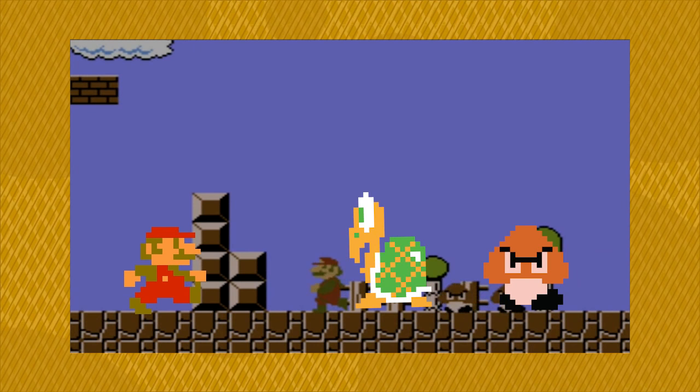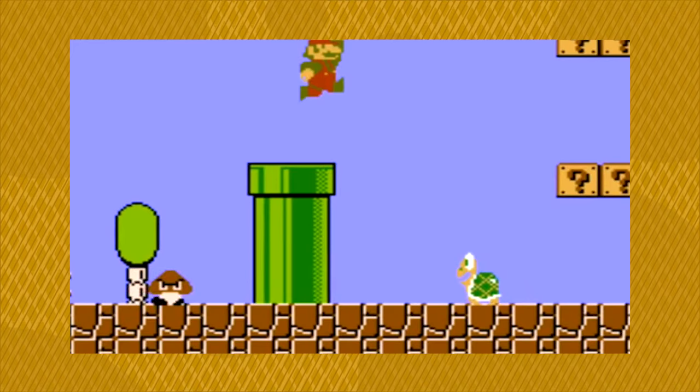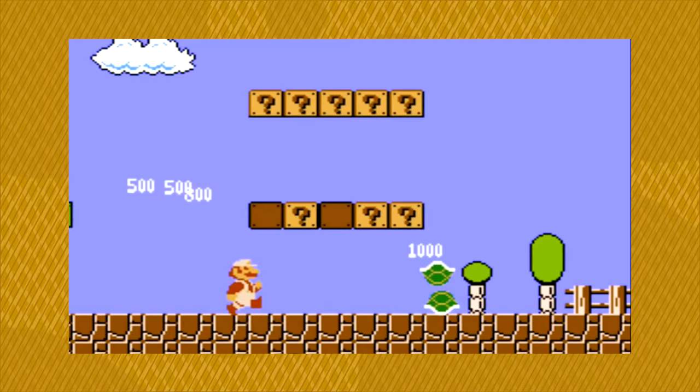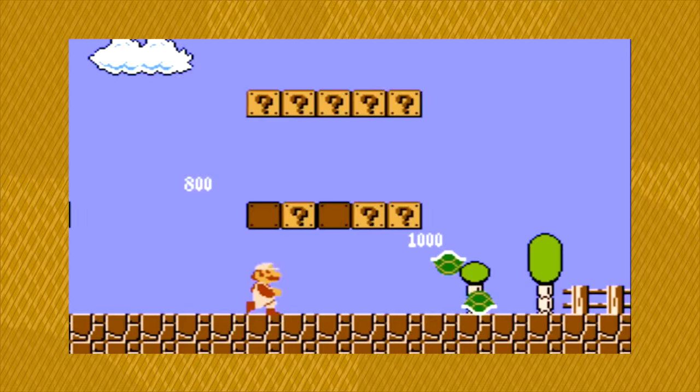The unique trait of the Koopa is how it also retreats into its shell upon being stomped on, unlike the Goomba who just disappears. If the player then jumps or runs into this shell, it is launched, sliding across the ground, taking out enemies and bouncing off walls, suggesting potential new strategies for the player — although this shell can be dangerous if it hits the player from the side.